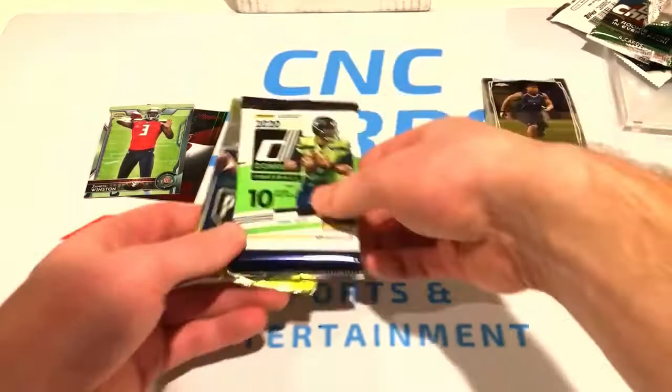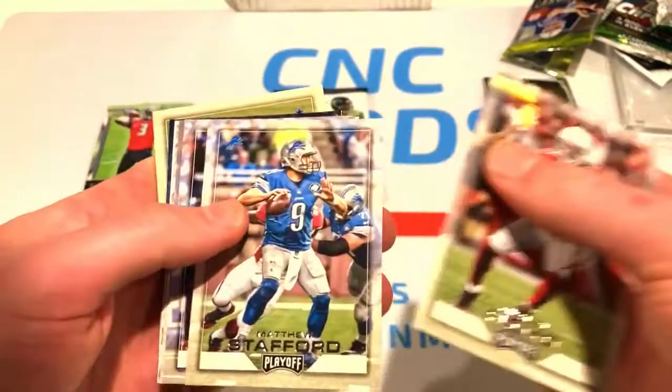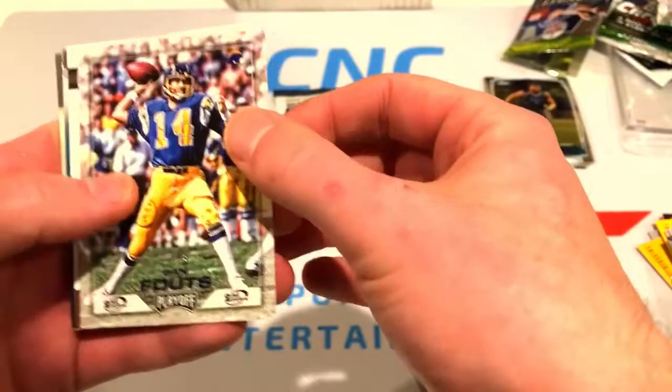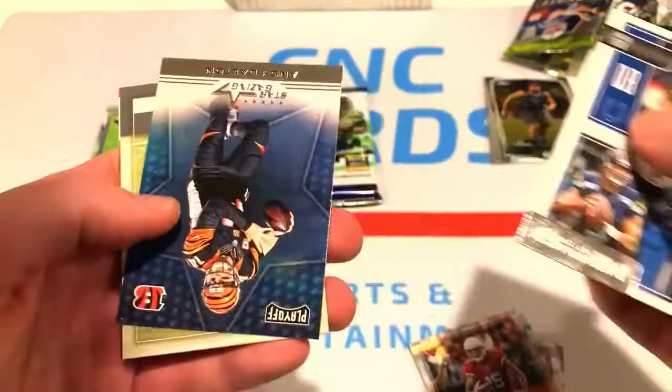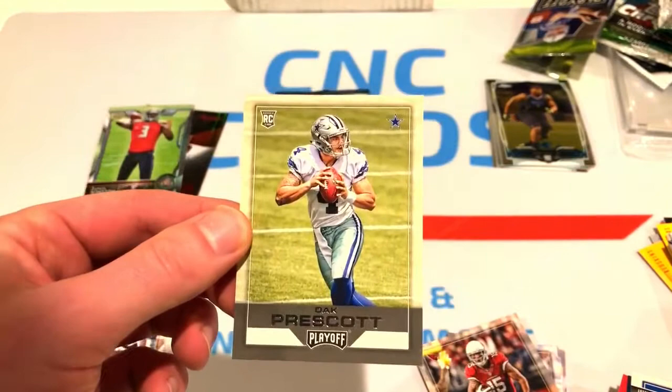Now the 2016 Playoff pack - come on, give me something, anything at all. Going through these: got a Dan Fouts numbered out of 49, looks like a purple parallel - that's pretty cool. Also got Andrew Luck and Russell Wilson.